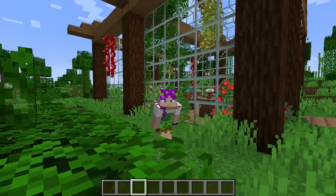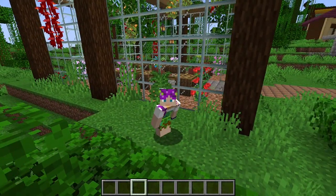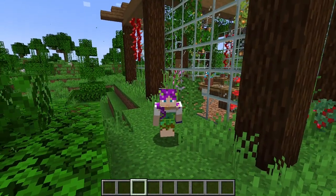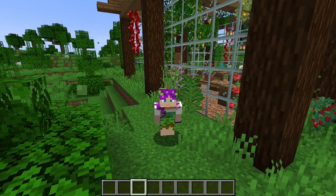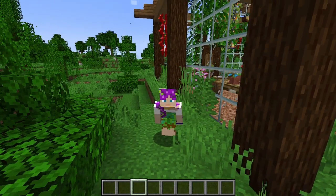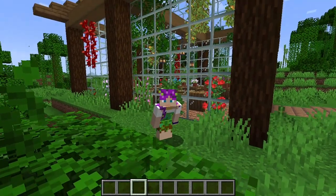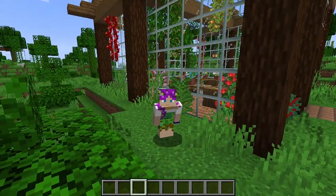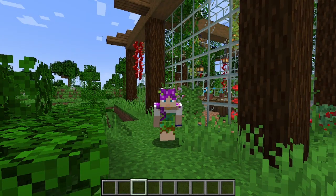Hey lovelies. Today we're making a pond over here on this edge of town. It's supposed to be a nice, chill build today, so I hope that if you build along with any of my builds, this is the one — this is the one that is going to make us happy and relaxed. Let's get going!